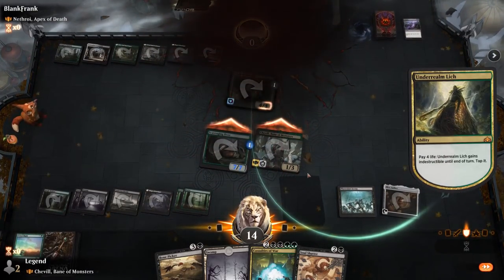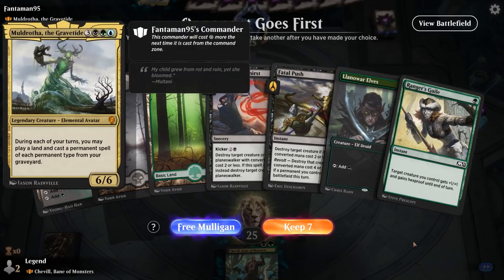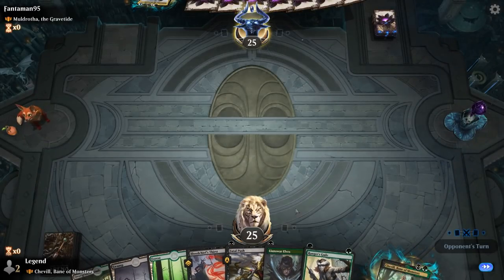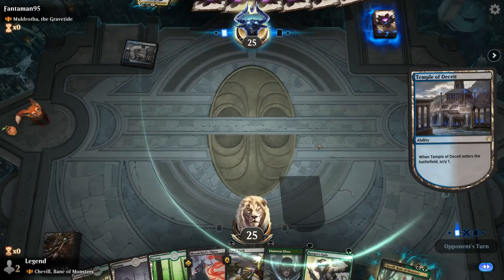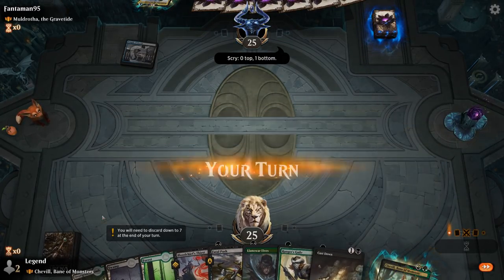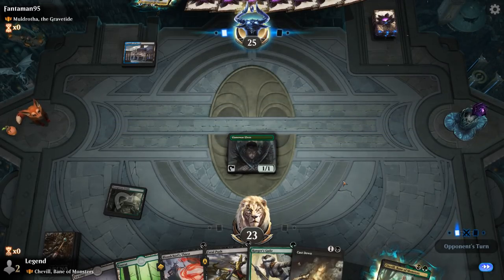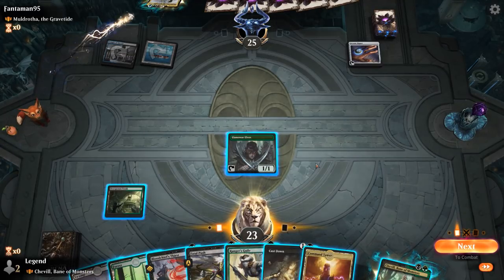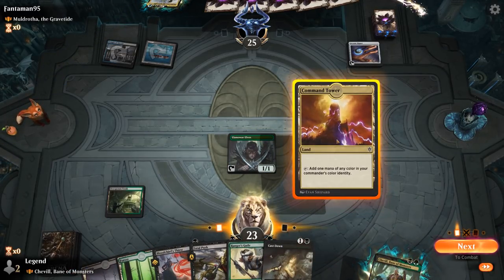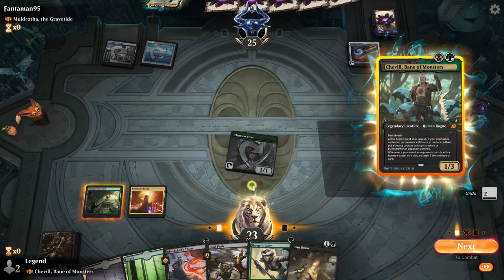We're on the draw facing a Muldrotha, the Gravetide deck, and we've got a very efficient hand — all one-mana cards. We get to go turn one Elves, turn two Shovel, and keep up either removal or Ranger's Guile. I should probably shock with Overgrown Tomb to give myself the most options for next turn.